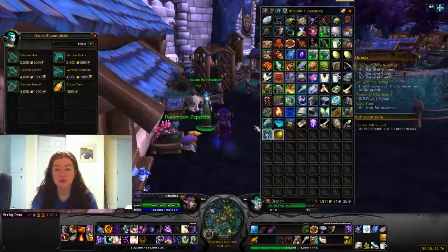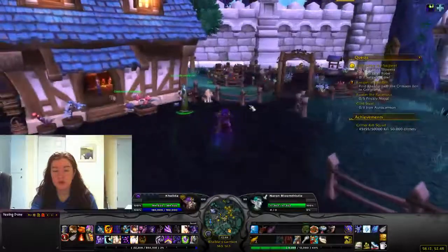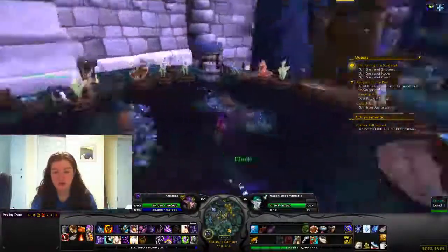That's pretty much it for the rewards. For building levels: level one you get right off. Level two, you just have to buy the blueprint — it's like 750 or 1,000 gold, something like that, same as the other buildings.